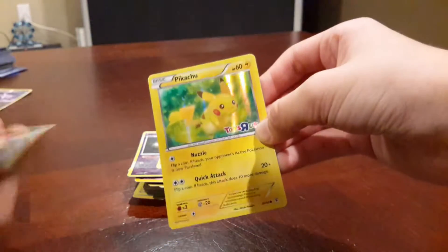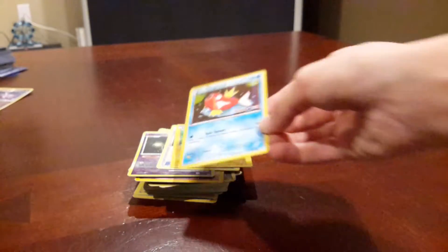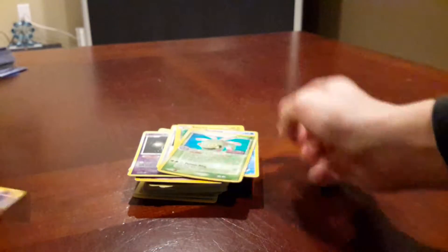Holo Pikachu from Toys R Us exclusive — pretty nice looking. Toys R Us Magikarp. Cradily. And Ambipom.